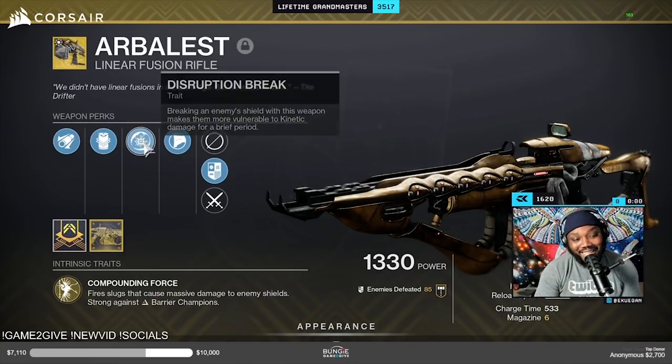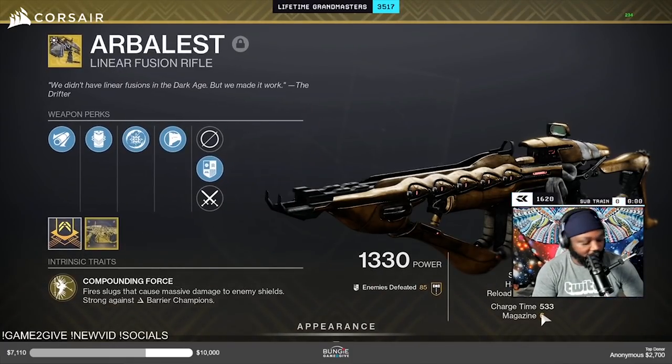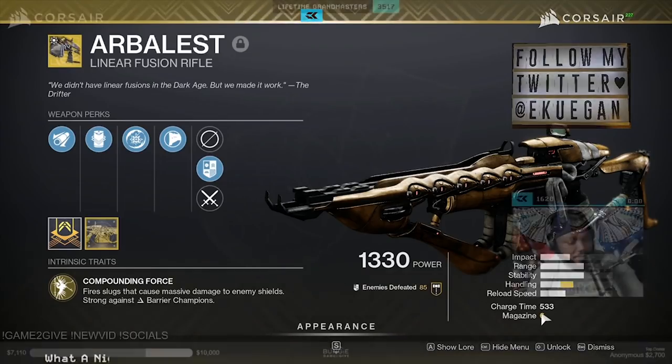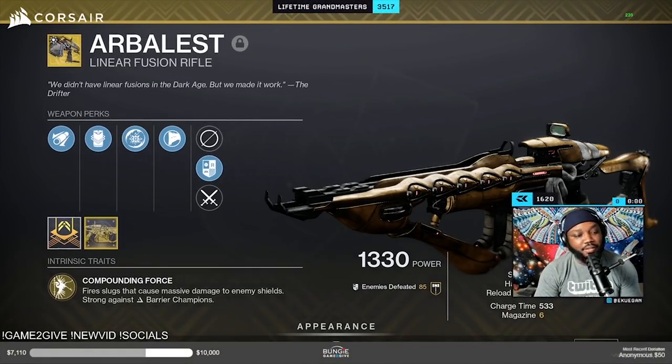With the catalyst my magazine also went up to six and I have more handling speed, which is pretty nice. The cool thing is now we don't have to worry about running Ariannas all the time — this thing can cover any shield. That means any activity that has Match Game, you can bring Arbalest into it, and if it has Match Game and champions, Arbalest one-shots any shield in the game.